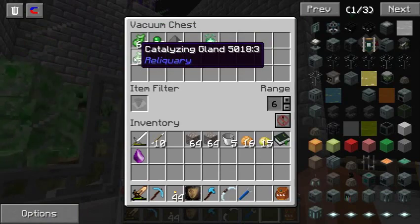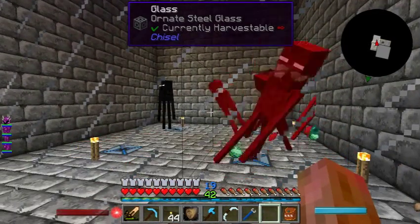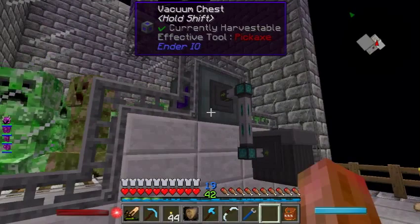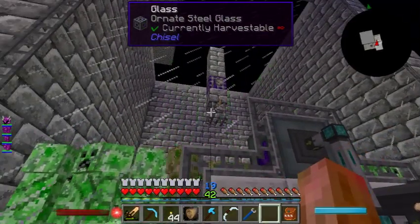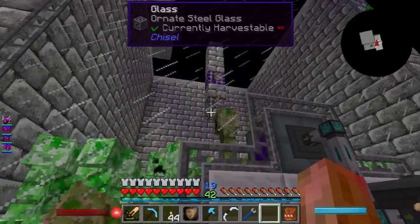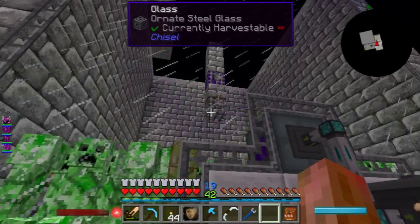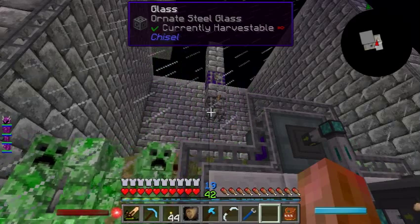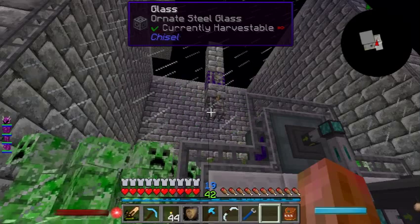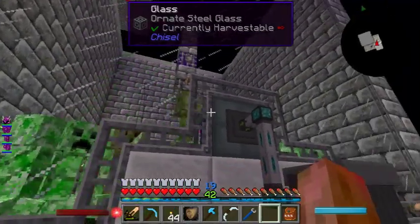What I'm looking for are catalyzing glands, which drop off creepers. They don't drop if creepers are just dropped - they have to be killed by a sword or spikes. I've got a slime spawner in there, which was actually the easiest spawner to make. You get a kill for the big slime, a kill for the medium ones, and a kill for each small one. I made a quick spawner over in the base in a slime chunk, just two levels deep, and had it done within 30 minutes.